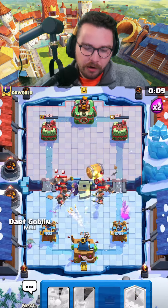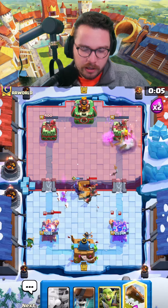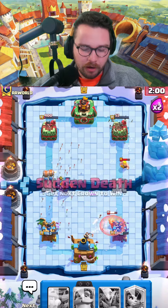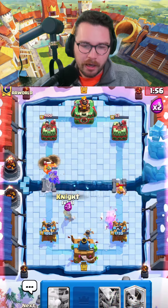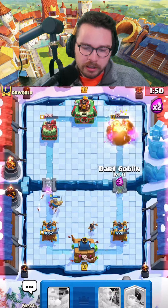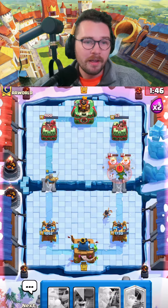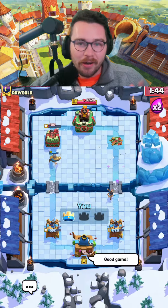He's being really aggressive — I don't know if we'll have enough elixir to defend. Not quite. I'm gonna pressure on the opposite lane and if we cycle back to another log we'll be able to defend, or if those wall breakers connect we're gonna win. He has to defensively fireball this otherwise it takes his whole tower — he does. Dark goblin and then a log closes out this game. Our spam is better than their spam.